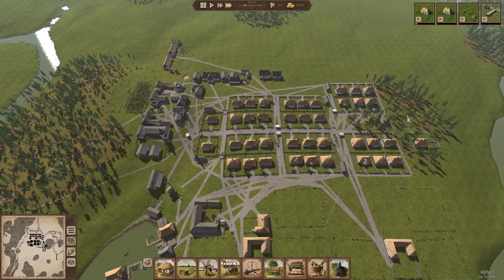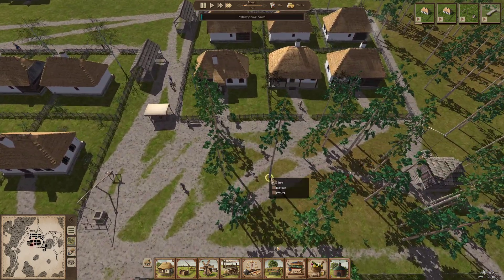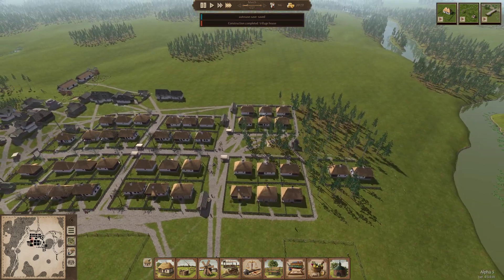We've got all this forest as well, and all this stuff we're knocking down as we go through. I think you can individually select trees for demolition - yes, I've just clicked on a tree and you can say remove or protect that pine tree. So that's interesting - if you want to get rid of all of these, we can.